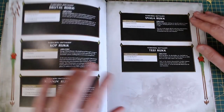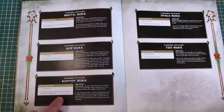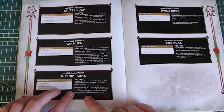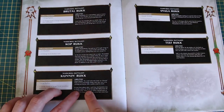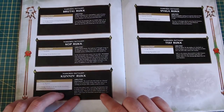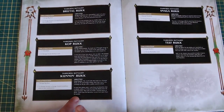Skipping the path to glory stuff and going to the Iron Jaws battalions. The Cunning Ruk is obviously quite big — in your hero phase, pick one unit from this battalion wholly within twelve of the Savage Big Boss from the same battalion. This unit can make a normal move or shoot. Units in this battalion can have more than 20 models.